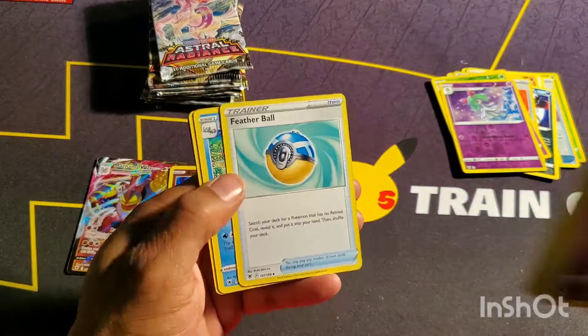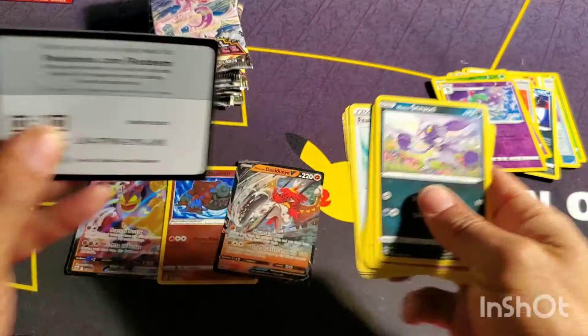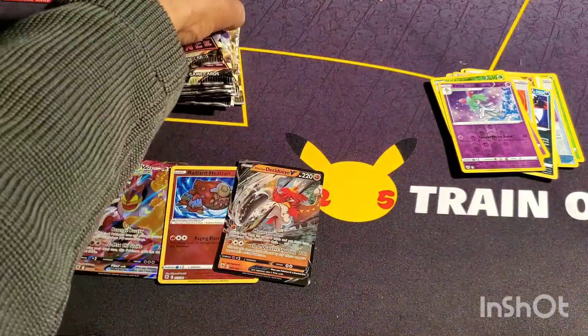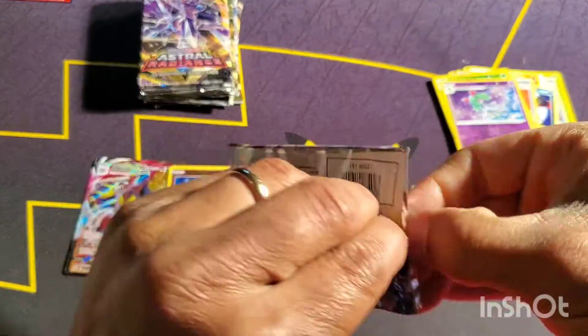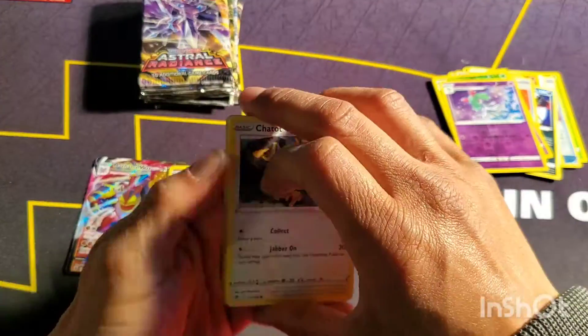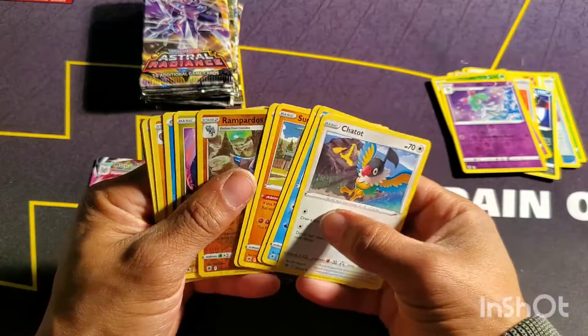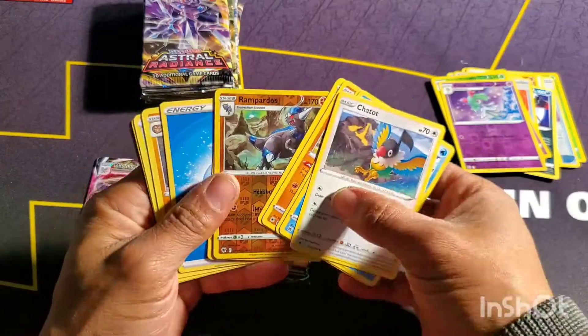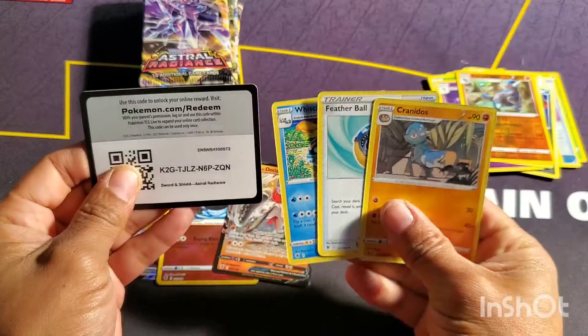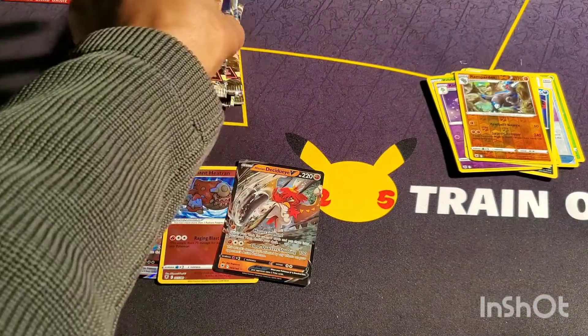It looks like I'm getting a lot of the regular V cards on this side, where the right side was absolutely loaded. But I am on the board — that is my third goodie. I'm kind of cheating a little bit, peeking to see if I need to slow roll it. That is not a pack to slow roll. I would love to pull the Machamp ball, but I know PogoDad wants it.